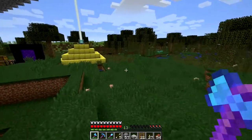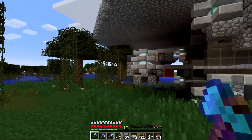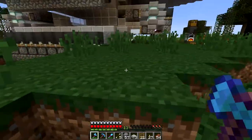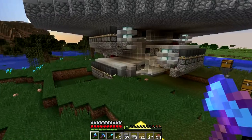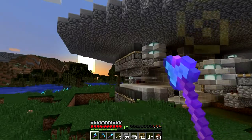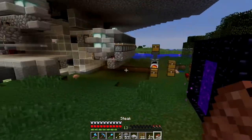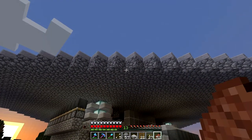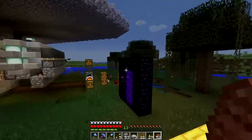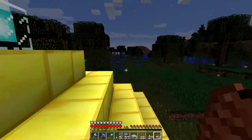Looking at the witch drops: glowstone, spider eyes - that's two, then redstone - three, sticks - four, bottles - five, and sugar - six. There are probably more drops but I can't remember them right now. For the sticks I want the biggest storage system because we can hook the stick storage with some kind of smelter to use those sticks for smelting things.